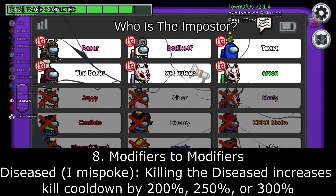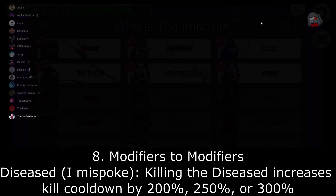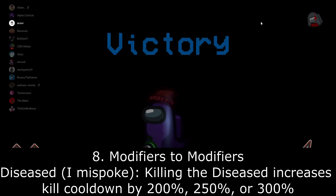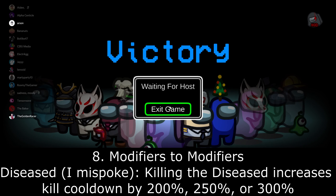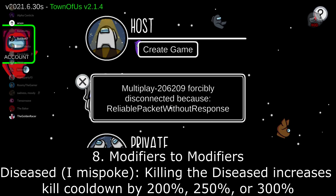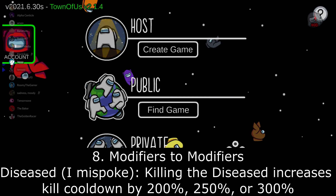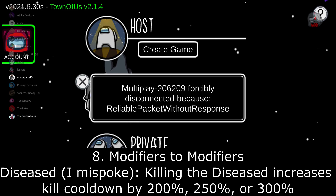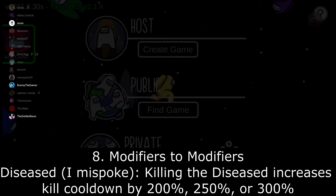Deceased: killing the deceased increases the cooldown, except for the hitman. The options for this one would be 200%, 250%, and 300%. 300% would essentially be the same way as it works currently — the kill cooldown would be increased to three times as much. Instead of it always being three times as much, this would give you the option to make it only two times or 2.5 times as much.